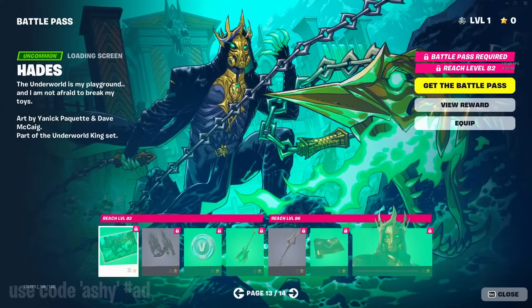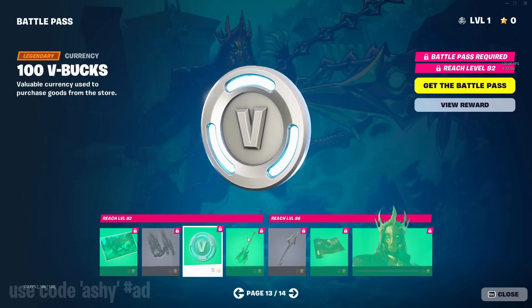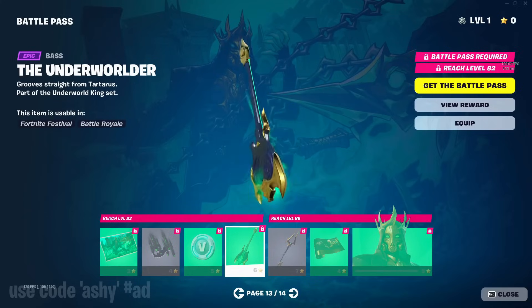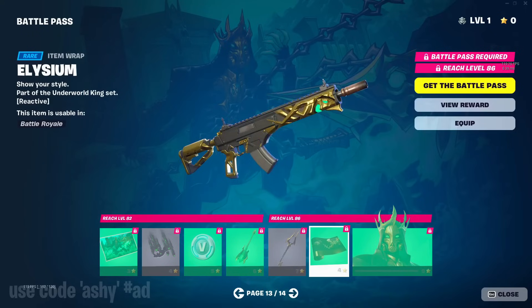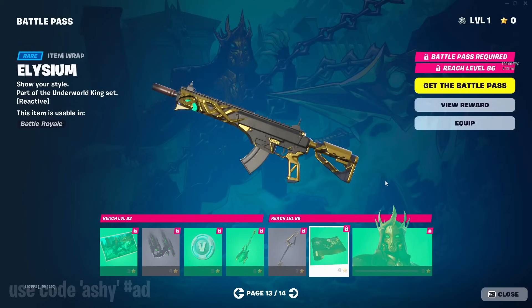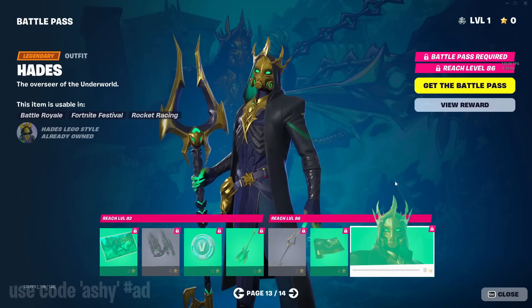On to page 13, the Hades page, with the shadow smoke contrail, V-bucks, the underworld guitar, the Hayden key pickaxe, a wrap, and then Hades himself. I prefer Zeus, I'm not gonna lie.